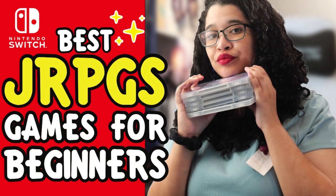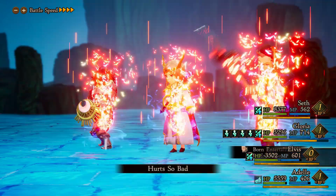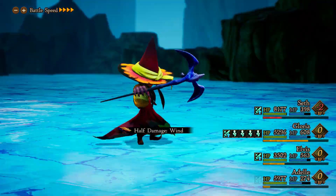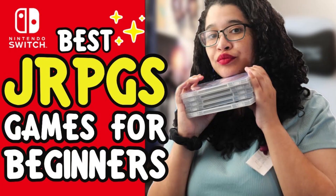My next pick is Bravely Default 2. You've probably heard of this in my other JRPG video for beginners, and for good reason — it's a solid, classic JRPG. The different job classes are fun to play around with, the costumes are adorable, and while the story isn't the best, it's a classic tale of four friends venturing off to save the world. The gameplay is so addicting it actually makes grinding fun. Highly recommend.